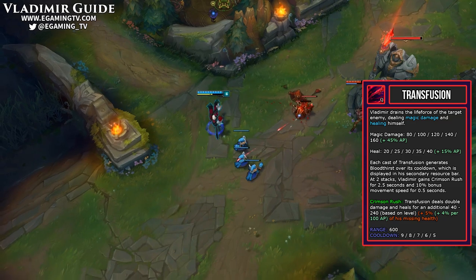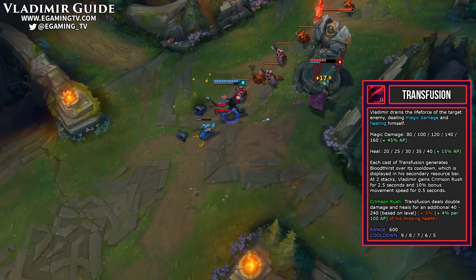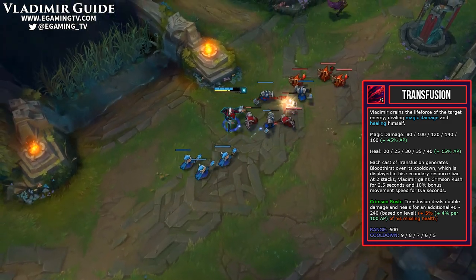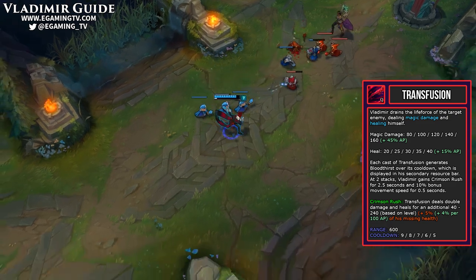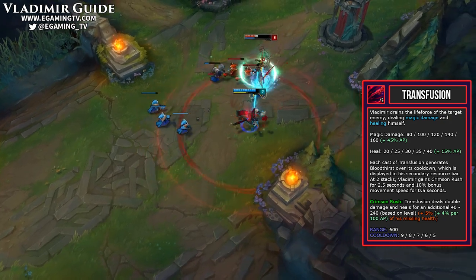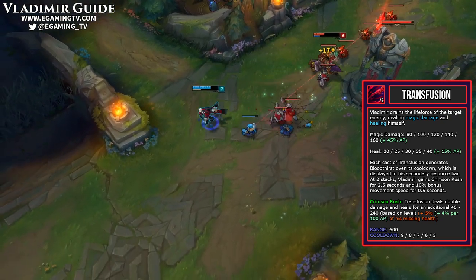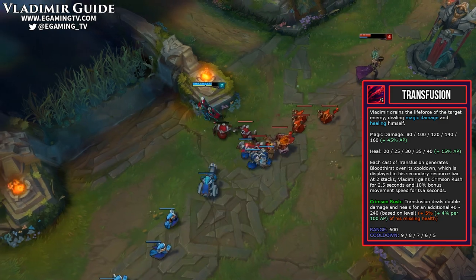Next up is your main ability — your Q, called Transfusion. This is basically just an ability with a 600 range that does magic damage and heals yourself, both based off your AP. The cooldown goes down every time you level it, so it's great to put points into. The new part of the ability is called Crimson Rush, and this is what lets you do double damage and heal for a lot more. If you're doing it right, basically every other Q can technically do double damage, because the empowered Q counts towards the transfusion count for the next empowered Q. You pretty much want to be using this on the enemy champion as much as you can for harassment and sustain. If they're playing really far back, there's nothing wrong with using this to last hit minions and get your health up.